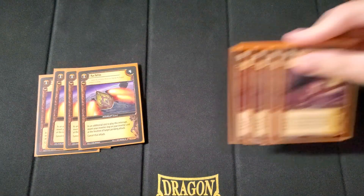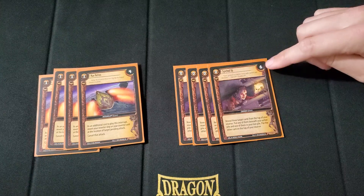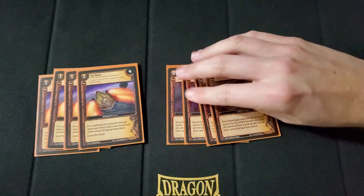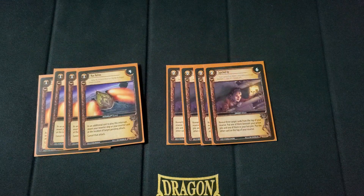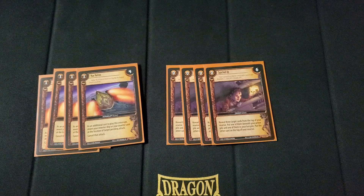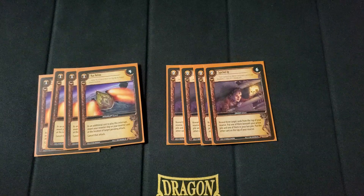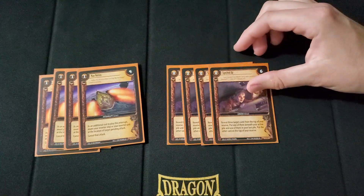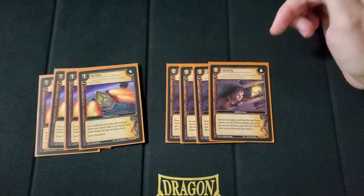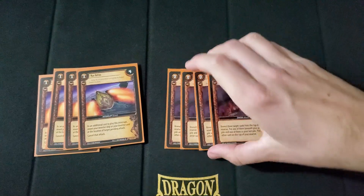Lastly, to round off the deck, I have 4 Synced Up. It costs 0, 1 threshold, 6 destiny — kind of one of the reasons why it's in here. It's an order used, so you can only use it during your turn and when you use it, it goes back into your used pile. Reveal 3 target cards from the top of your reserve — put one beneath your active pile, one into your lost pile, and put the other card on top of your reserve. This is a way to help fix your destiny flips into higher destiny numbers, which is basically the only reason it's in here. That, and 6 destiny is nothing to joke about either.